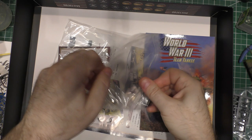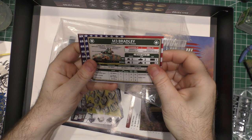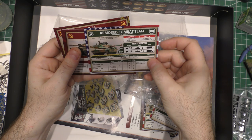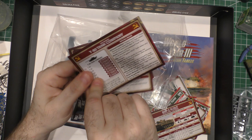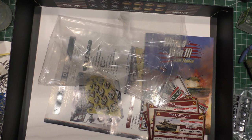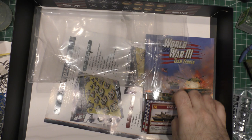Every time you get a set, you get the actual stat cards that show you how to organize — not only how to play the vehicle, but the stats and points for a section or a platoon and how it works. There's a platoon, an armored combat team, and what's involved in it. We'll look at the T-80, then a tank company, and the points as you go. These are the basic cards for what comes in this box. There are different ways to organize an entire army, as any tabletop gamer knows — that's what the national books do.